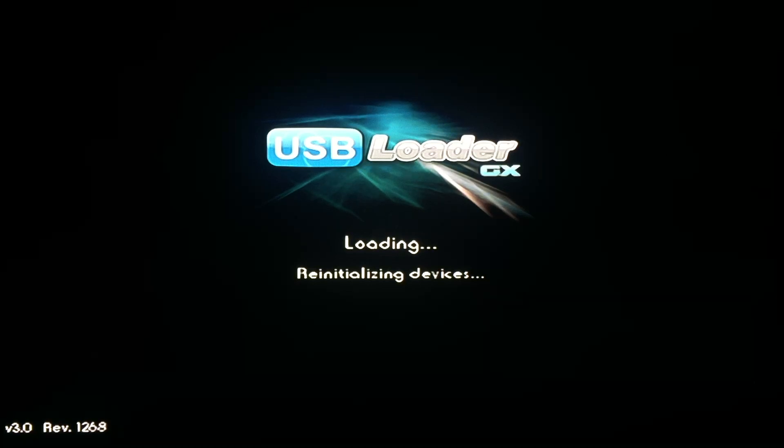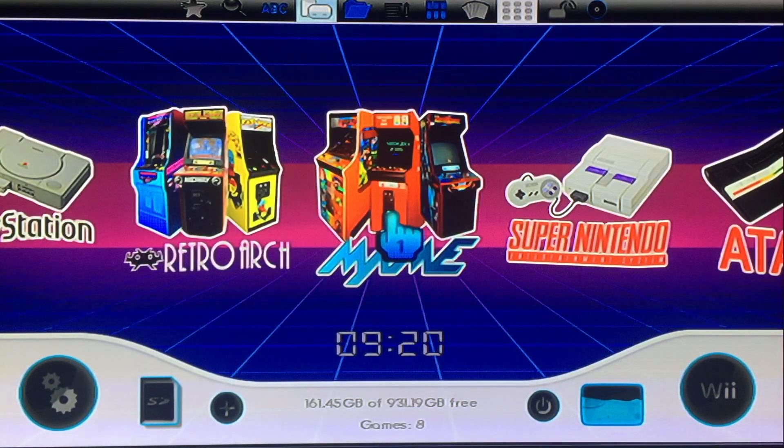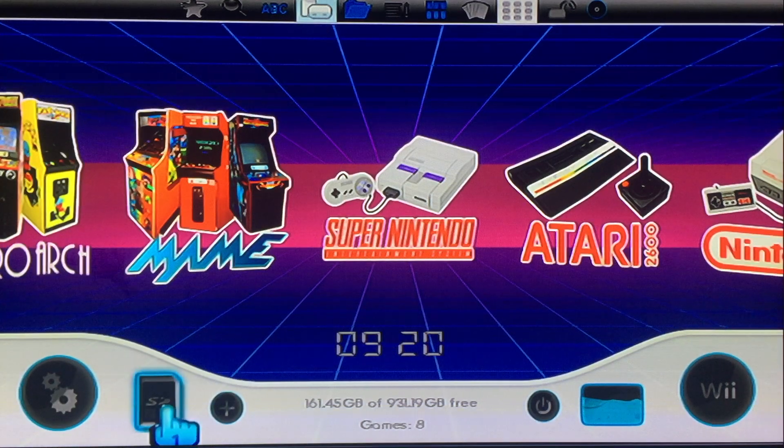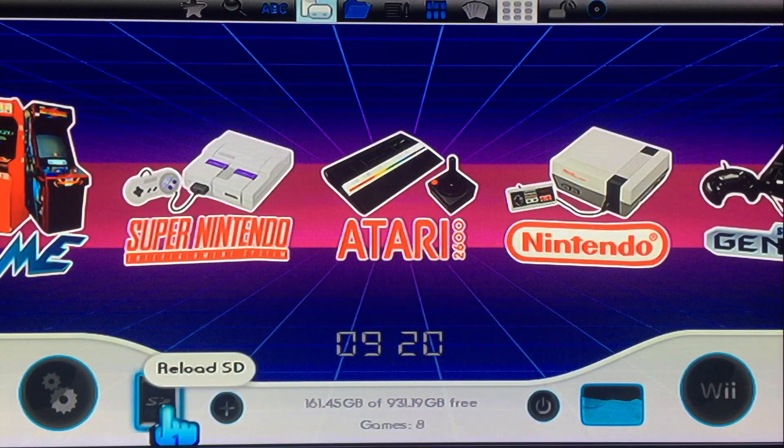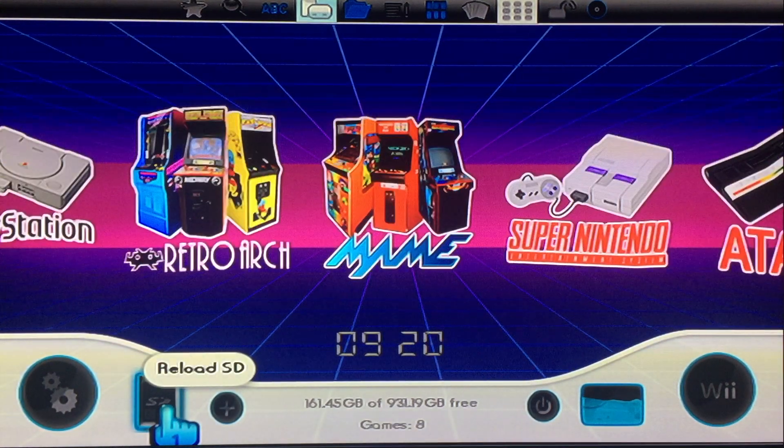I set up my Wii to start up directly into USB Loader GX, which is a backup launcher that lets me play games and emulators off of my one terabyte external hard drive, in combination with my 32 gigabyte SD card which holds all the emulator files. I actually ported the USB Loader theme myself from an amazing WiiFlow menu theme released in 2019 called Rhapsody, created by Hakaiisha. This theme was not available for USB Loader GX, so I compiled my own version as an ode to the original design. I also added different background songs — mostly synthwave — that play randomly while in the menu.